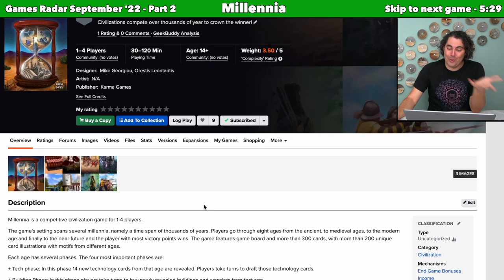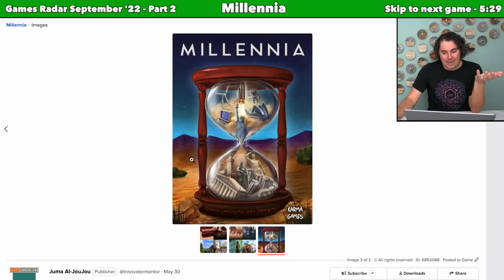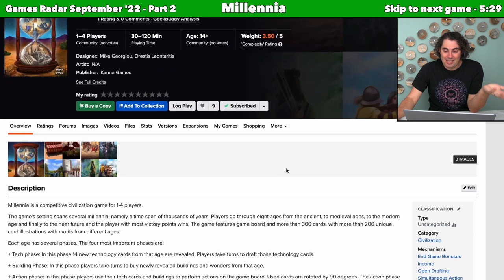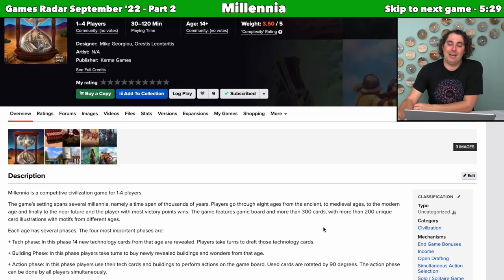There's not a whole lot more about Millennia, but it's a 30-minutes-per-player game so there's probably a decent amount going on. Based on what I can see, this seems to be a very card-oriented game — more than 300 cards with over 200 unique card illustrations with motifs from different ages. It features income, open drafting, and simultaneous action selection. This game just seems like it could be cool. It could also turn into something I'm not terribly interested in, but what I see so far paints this as a game I would really not mind trying.